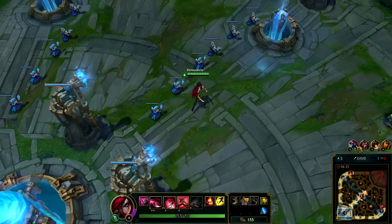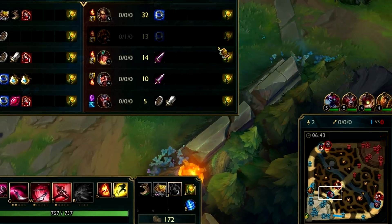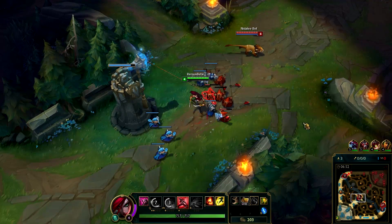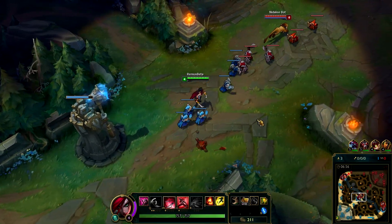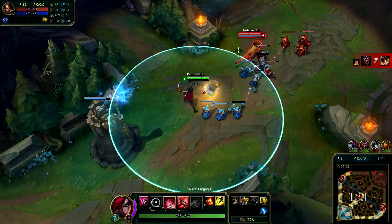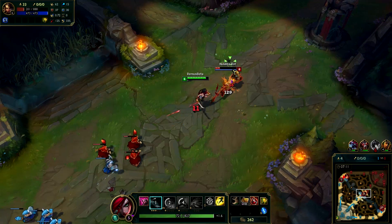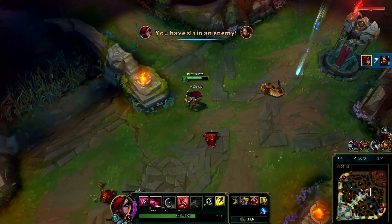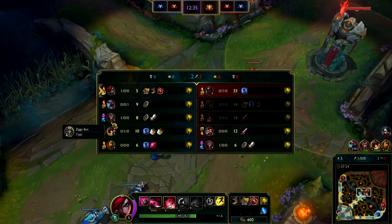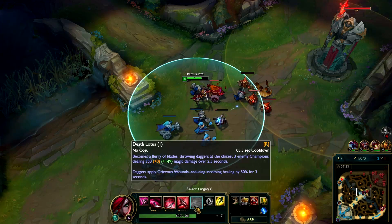The last thing is we have all the champions here, and this dot above them is the ultimate. They will light green when they hit level 6, and you no longer have to press Tab to see. If you mouseover them, you can see their names and what they're playing, and you can also see their icon - it's not added yet since all have the same, but you will be able to see their icons here, which is pretty damn cool. I really like that new thing.